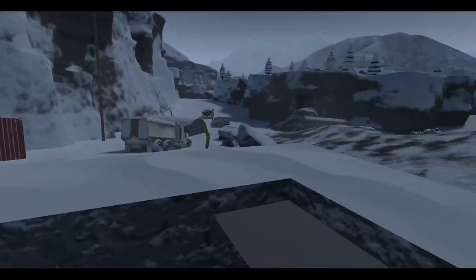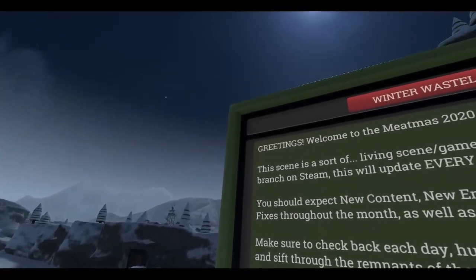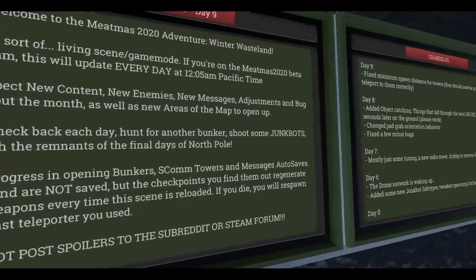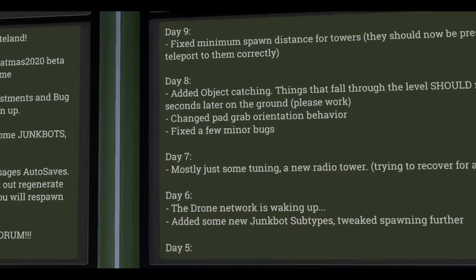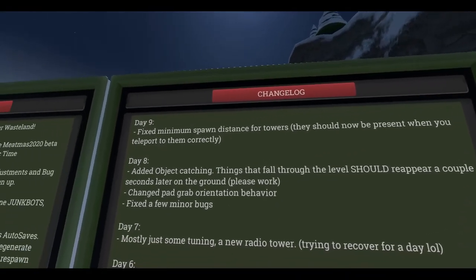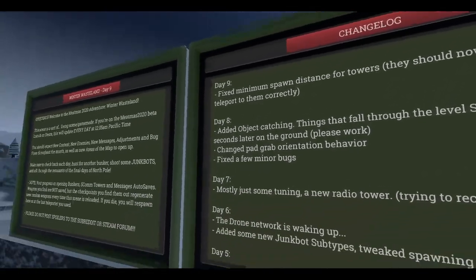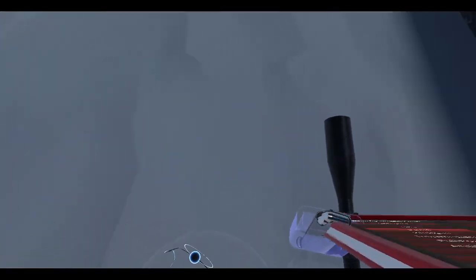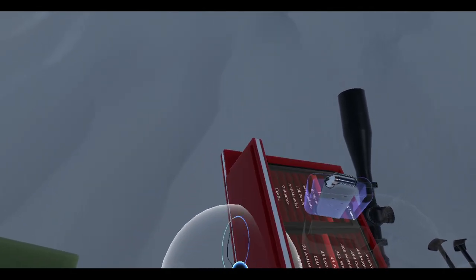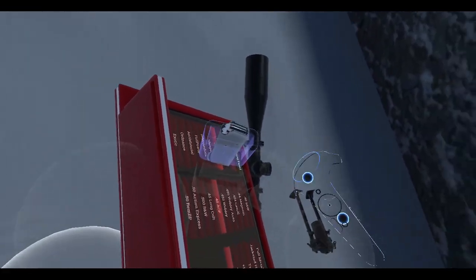All right, time to play some H3VR. It's raining hard today so I better do this fast because the power grid here is not that stable. I'm just gonna try to get day nine's weapon. Check out the changelog — fix minimum spawn distance for towers. I've got everything set up already: my ammo panel, my gun with a +P API, got all the attachments.